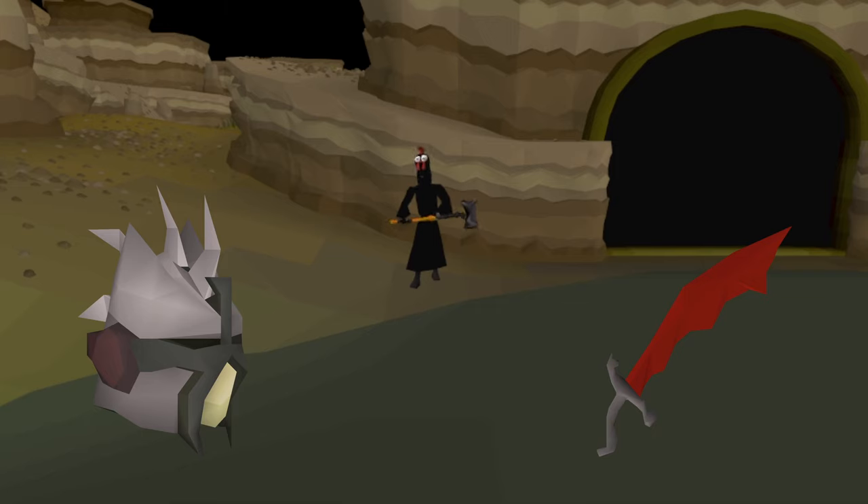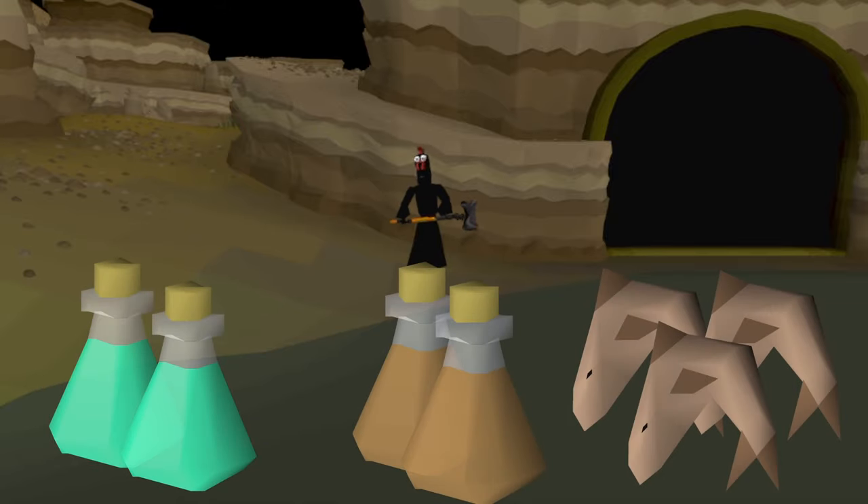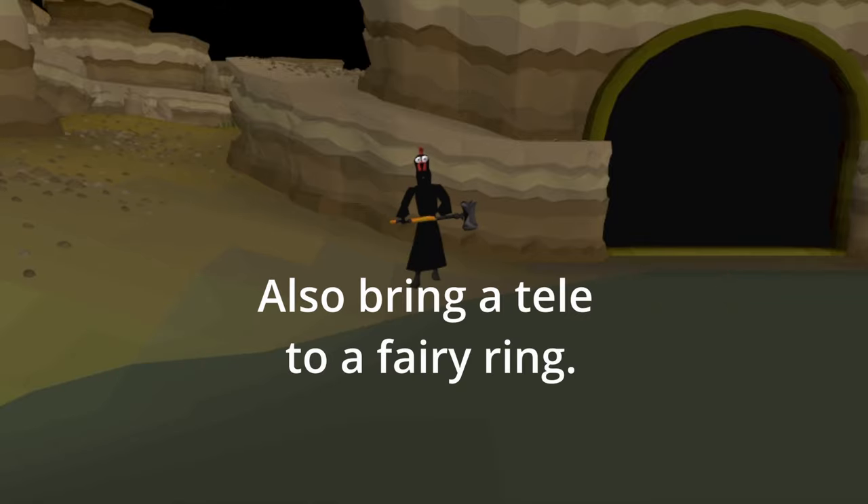You also want to have access to spirit trees — that's why I'm bringing a grand seed pod. This really helps out for the quest but it's not necessary. You also want to bring a couple of prayer potions and a couple of stamina pots with some sharks or other food. And now that you're geared up, let's get into the quest.